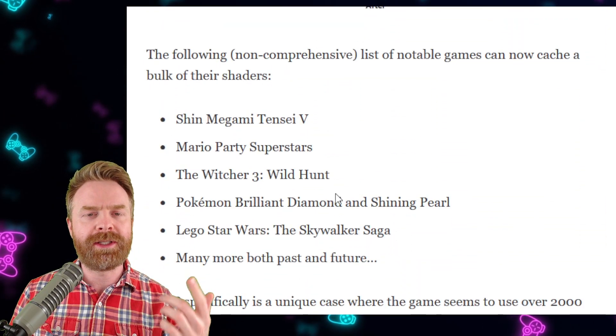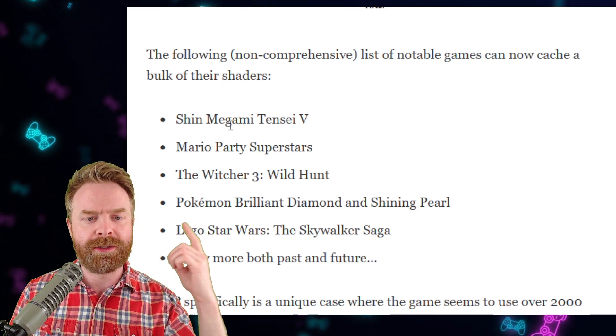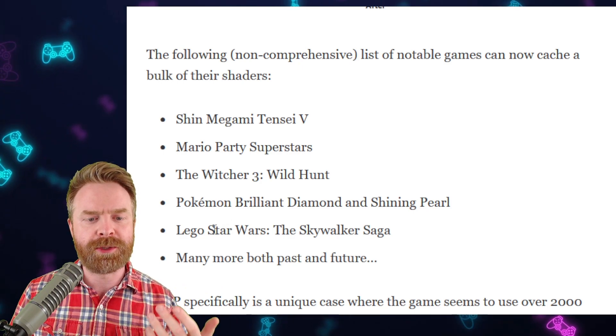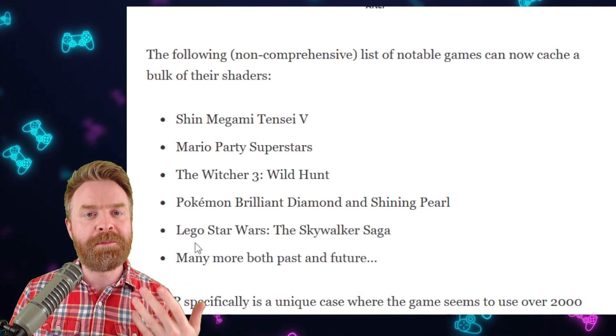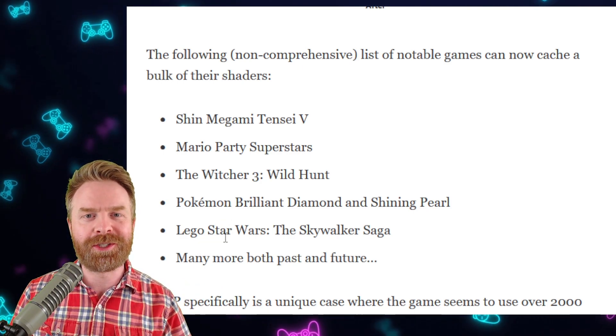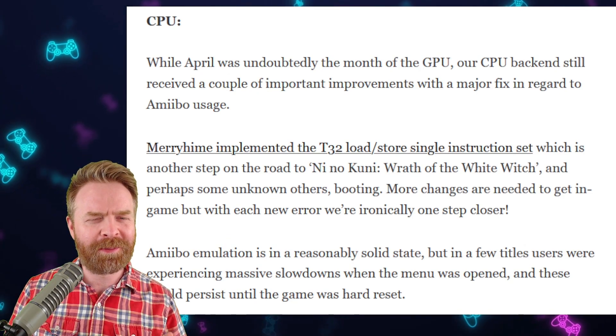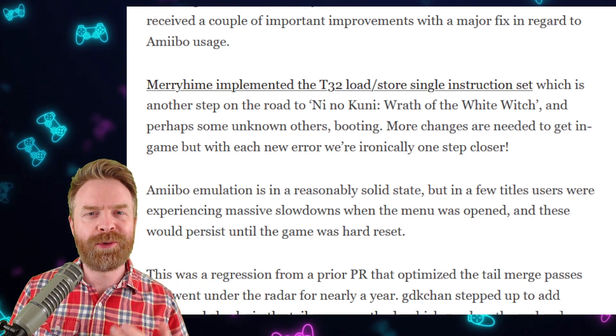Here is the initial list of games that are improved by it: Shin Megami Tensei, Mario Party Superstars, The Witcher 3, Pokemon, LEGO Star Wars, and there are going to be many more in the future. As for the CPU portion of the emulator, things did get a little bit better, and Amiibo emulation also improved.